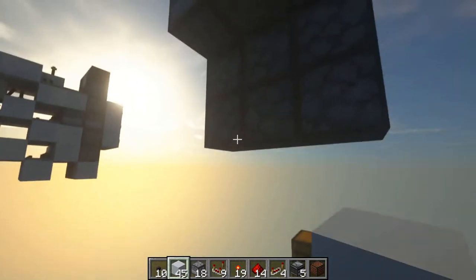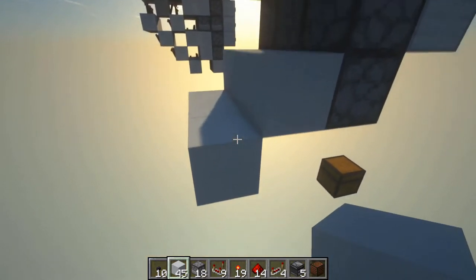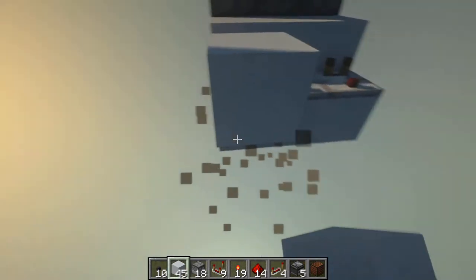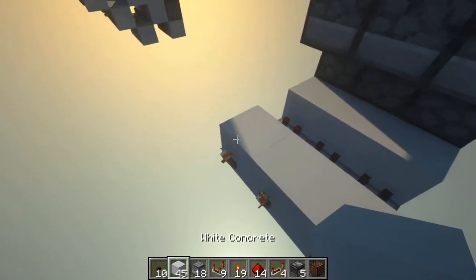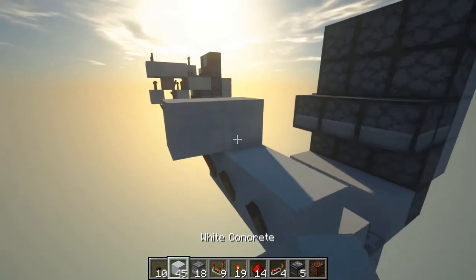Next, place 3 blocks here and under here place 3 more blocks. You want to place comparators going out of these blocks, and blocks in front of these comparators here. Now place redstone torches in front of these blocks and place blocks on top of them. Again, more redstone torches and blocks on top.